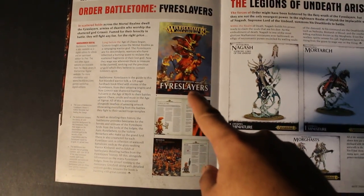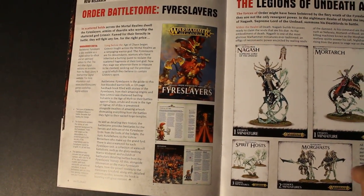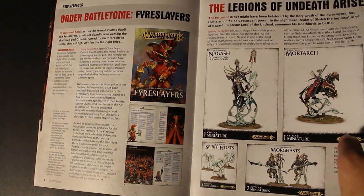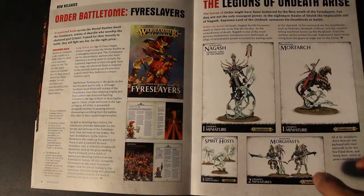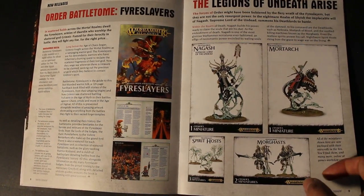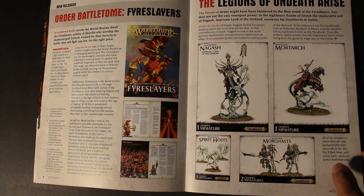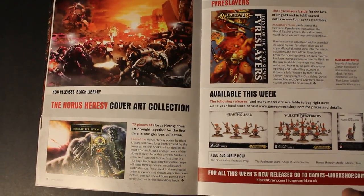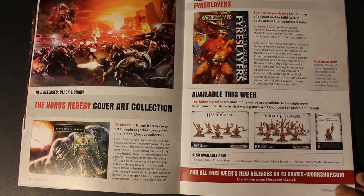They are releasing the codex — or battle tome — and that is coming out next week. You also get some re-boxes: re-boxing of Nagash, speaking of the Mortarx, Morghast, and a Spirit Host. One of my big complaints about the End Times series was that the Morghasts were only usable in Warhammer 8th Edition if you played End Times games — they didn't have rules for regular Warhammer games. So they're going to be making them available and usable in any Age of Sigmar game, which is smart, because they are really awesome-looking models.